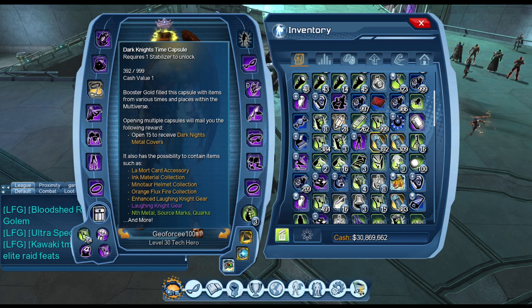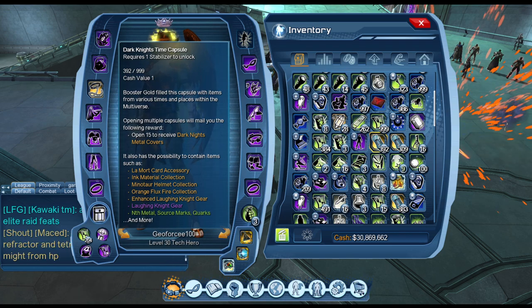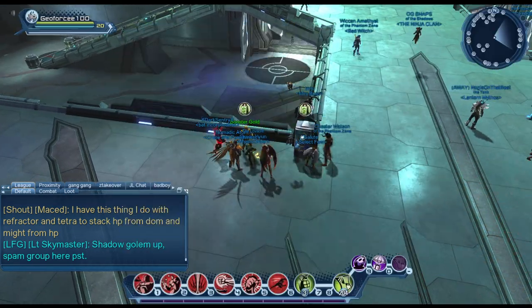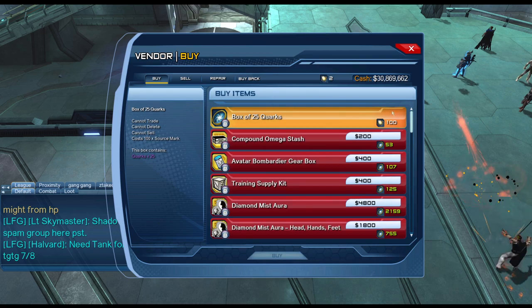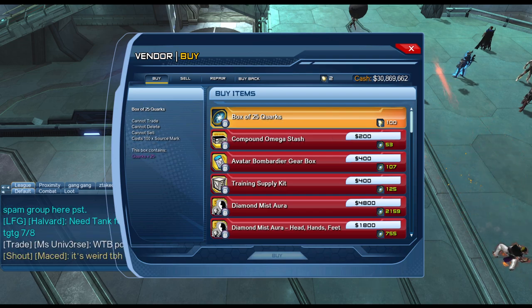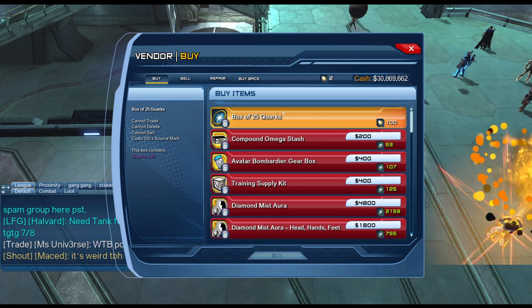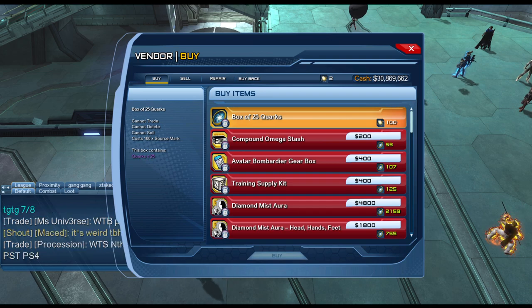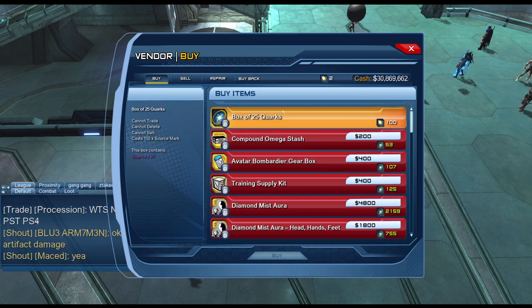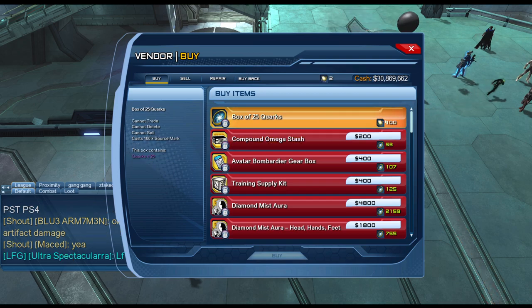That's one way to get quarks, and there is one other way. If you go to the space vendor, for every 100 source marks you can buy 25 quarks. So if you had 1,000 source marks you can buy 250 quarks, or 10,000 source marks gets you 2,500 quarks. So there are two ways: time capsules, or buying with source marks.